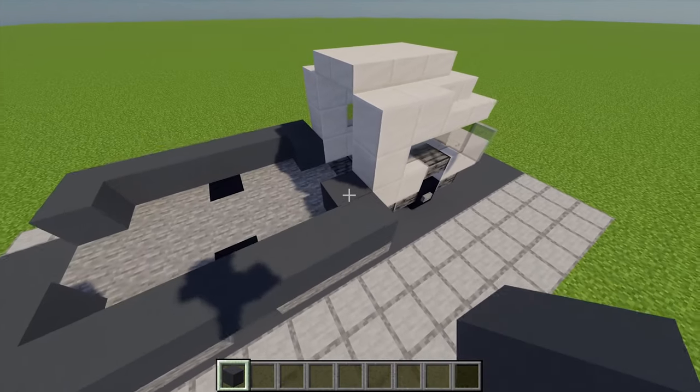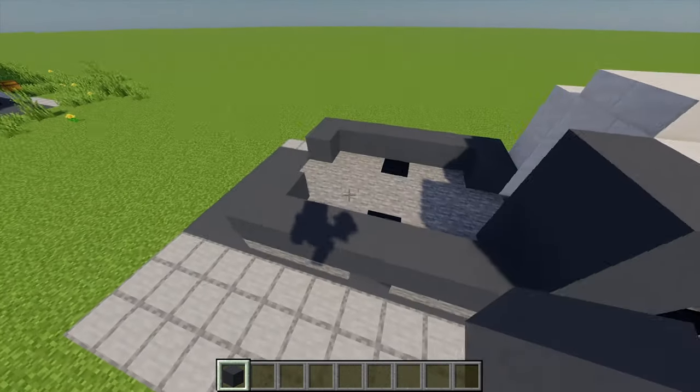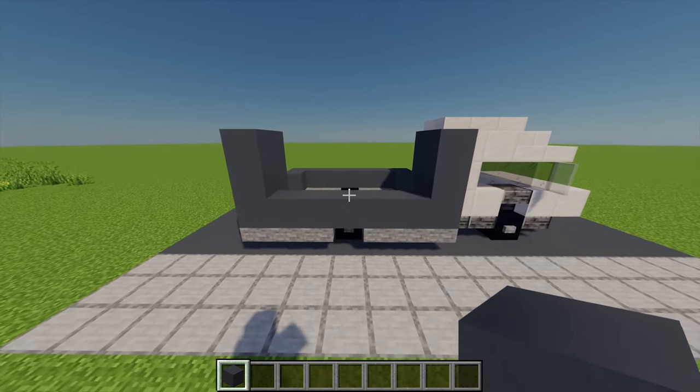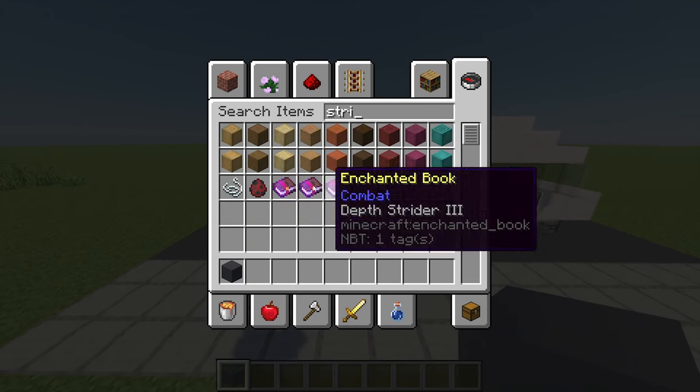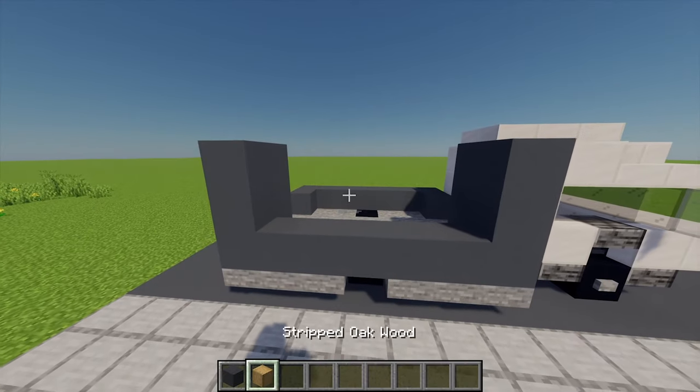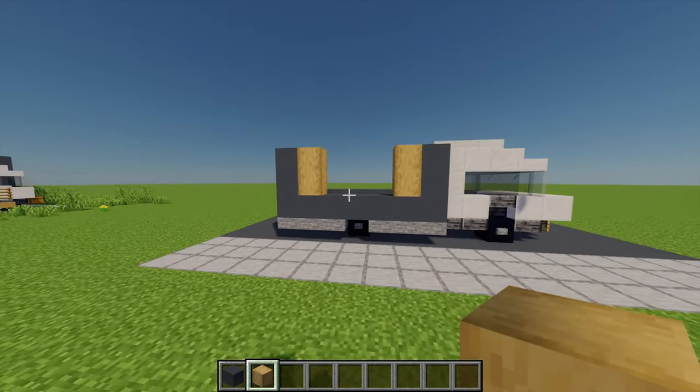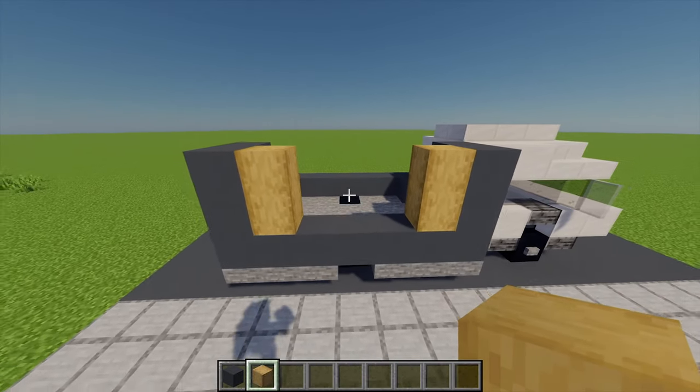Moving back to the front, I'm going to place another four just on each side. After that I'm going to grab some stripped oak wood and place two of these on either side — that's where our menu boards will go later on.